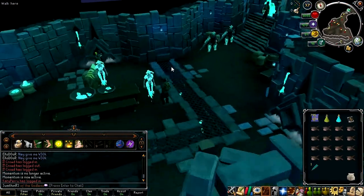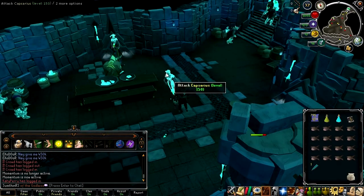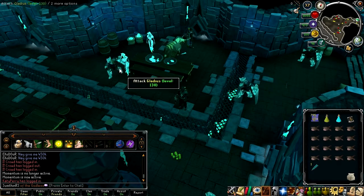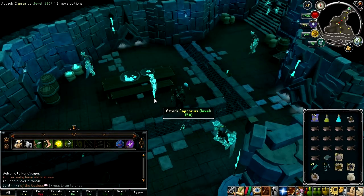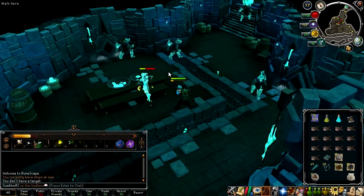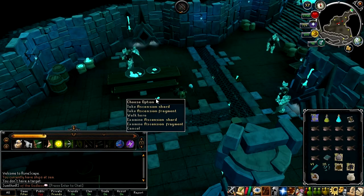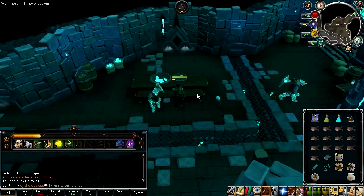Here we have another mob type, which is the Capsarius. These are support units that heal other units when they group up together and attack you together - they provide their allies with shields and healing. Just another jump cut to show combat against the Capsarius. On their own, they're very easy and very weak. But if you find yourself in a group combat situation, always remember the first rule of thumb generally in MMOs is that healers always have to die first.